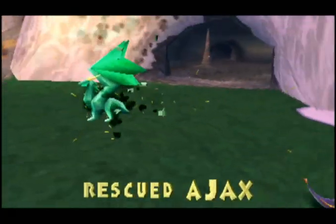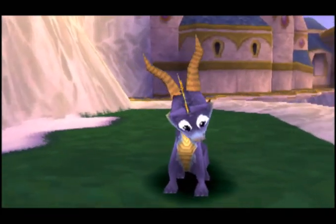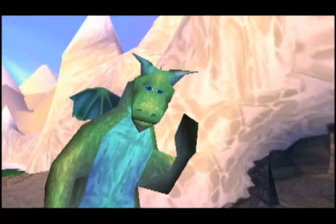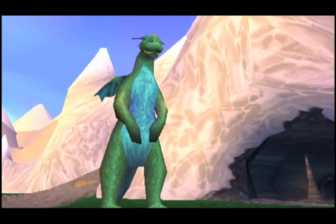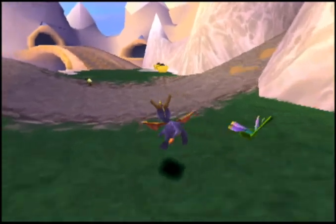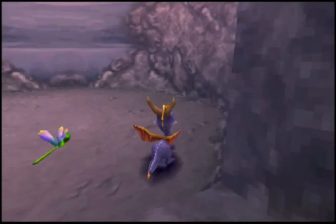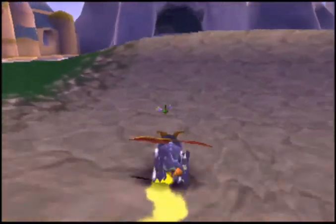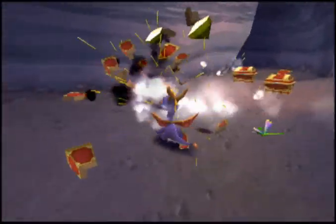Now we rescue Ajax. He says he hates those bugs, and that when he becomes big and strong he'll squash them all — but until then, remember that supercharge makes you invincible. So basically, supercharge is the only way to kill them at the moment. For now we are going to use the supercharge and head into one of the caves here to unlock a couple of chests.